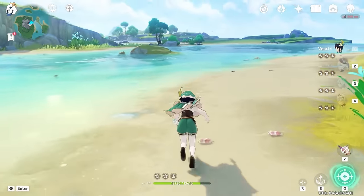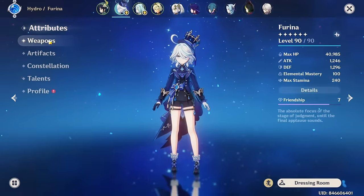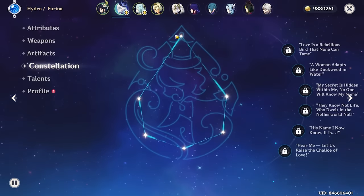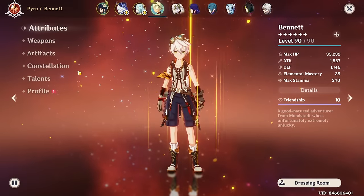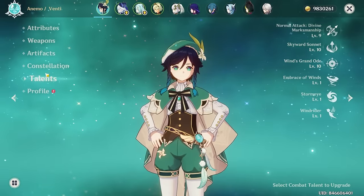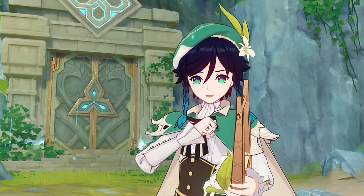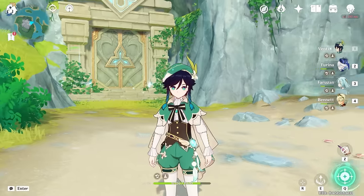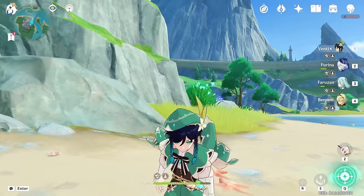Everyone, that was part one of a two-part series — there is a part two coming as soon as I get that bow. Keep in mind: Furina is not fully maxed yet, her talents aren't maxed, she's constellation zero. Faruzan is not constellation six. My Bennett is also not maxed. These are all things to improve to push this damage further. We'll see the comparison — hopefully a pretty significant change. I think the maximum damage we got with food buffs was 150k; we'll see if we can top that once we make these changes. I hope you enjoyed watching, and I'll see you in the next one.